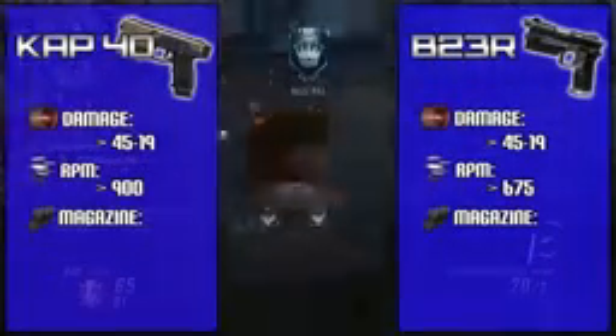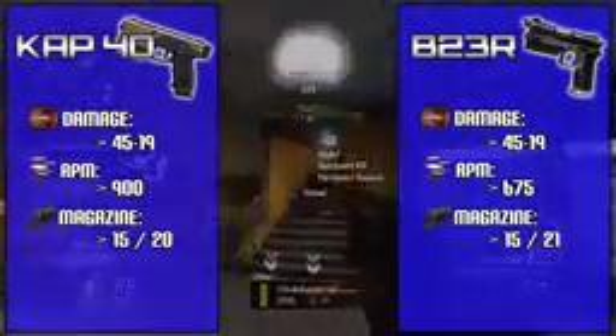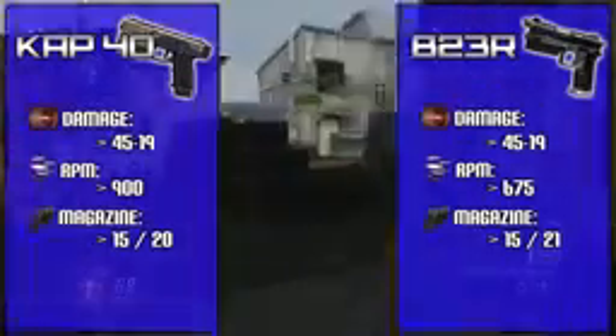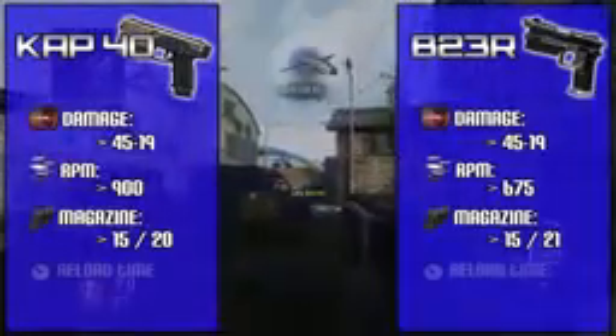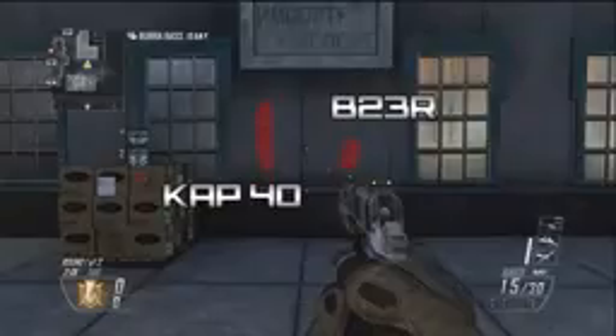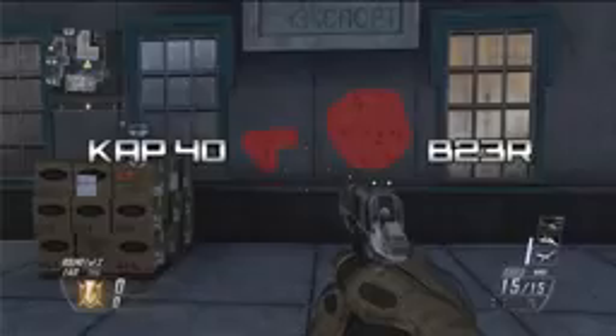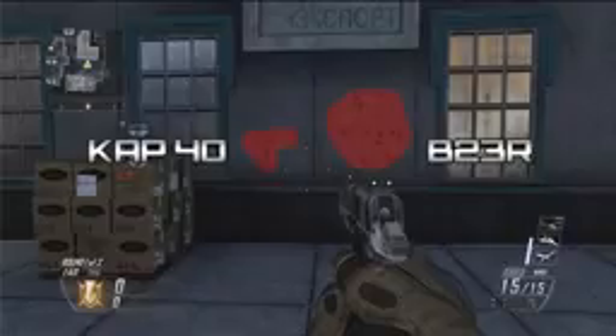Before you start thinking these weapons are crazy overpowered, both of them have a measly 15-round standard clip, which is really nothing — it allows you to take out an enemy or two, but with 15 bullets you really can't do much. Reload times clock in at about one and a half seconds, which is pretty fair considering how powerful they are. Taking a look at recoil patterns, the B23R's bullet spread is obviously much tighter because it's a burst pistol, but for hipfire spreads the CAP-40 takes it without a doubt — all the bullets stay pretty close to one another, which emphasizes its similarity to SMGs.